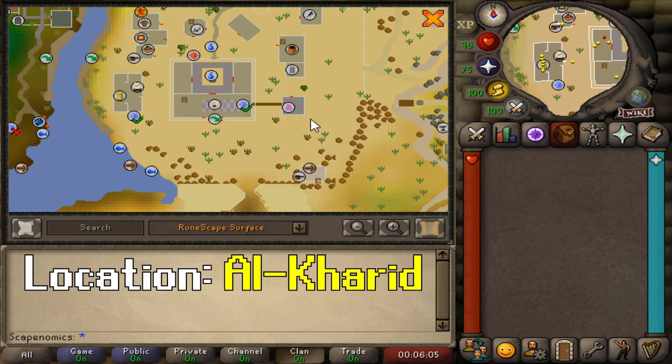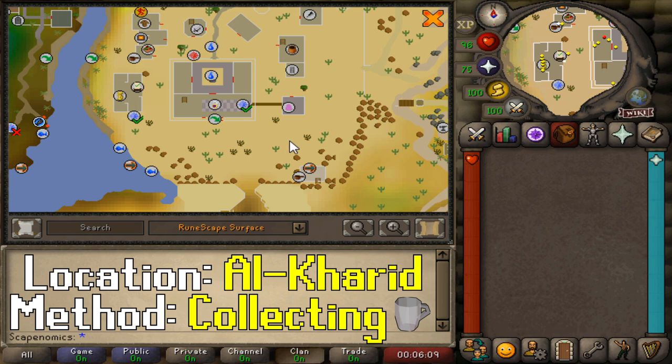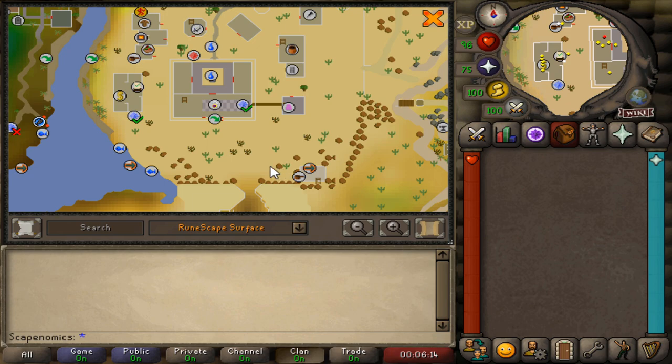This moneymaker takes place in Alcarid. What we're going to be doing is collecting beer glasses. You can pick up beer glasses in the Sorcerer's Garden Hut in the southeast of Alcarid, so what we're going to do is run back and forth between the bank and the Sorcerer's Garden Hut collecting beer glasses.